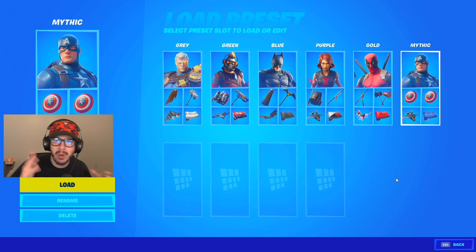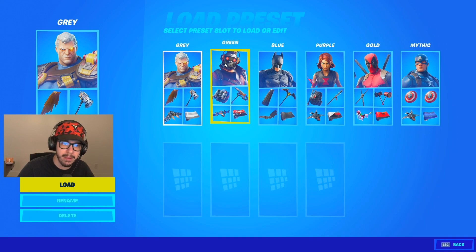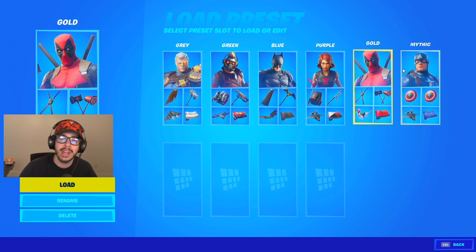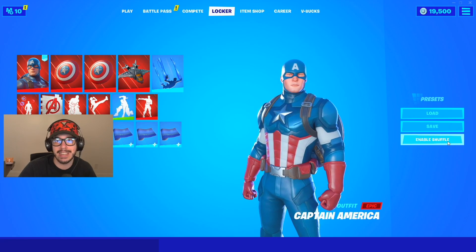To make it even easier, I lined them up in presets, because I wanted to make them all unique — they all have some really cool back blings, pickaxes, or gliders. Cable is grey weapons, Star-Lord is green, Batman is blue, Black Widow is purple, Deadpool is gold, and Captain America is mythic. We'll randomize by enabling shuffle, which gives us a random preset. Let's get into it.